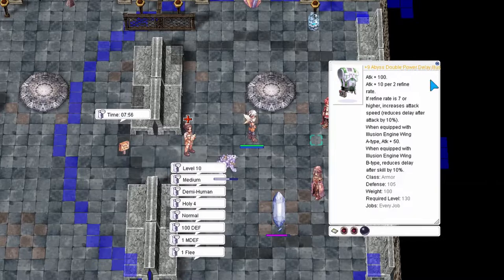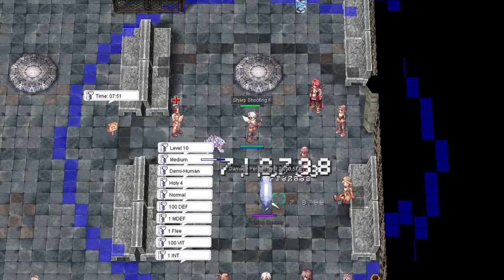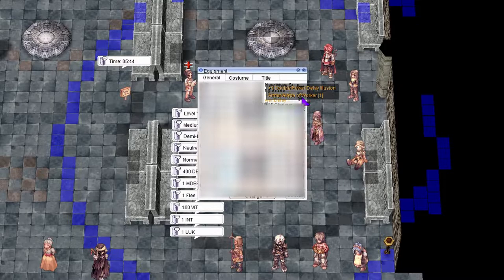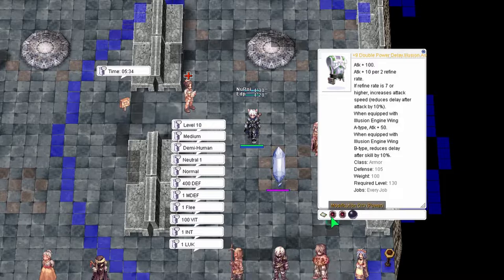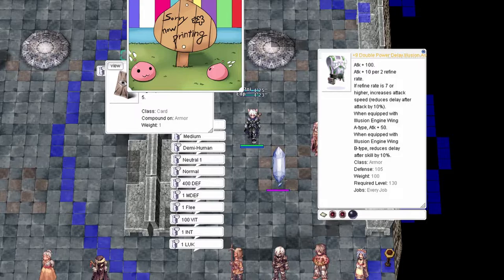On today's video I will show you the damage increase using this card in PvP and PvM. PvP Guillotine Cross: you can check the dummy setup yourself, but basically I'm using neutral element and hitting the dummy with my battleground SPK GX setup. This damage is before the SPK nerf, so it will deal higher than your current SPK. Here I have Hard Working Pitman to duel against.